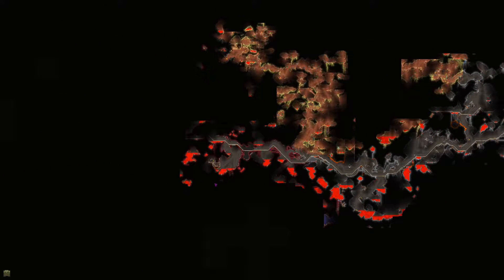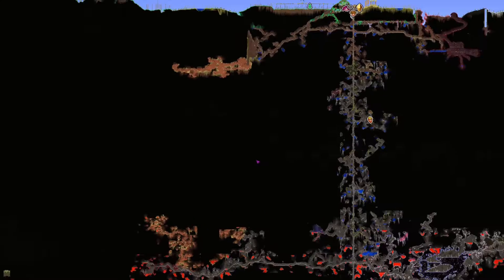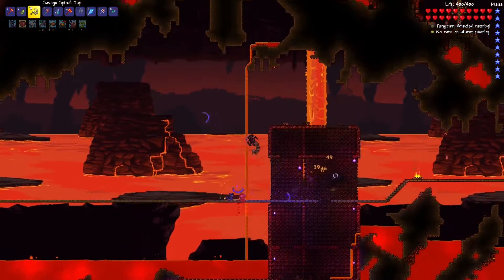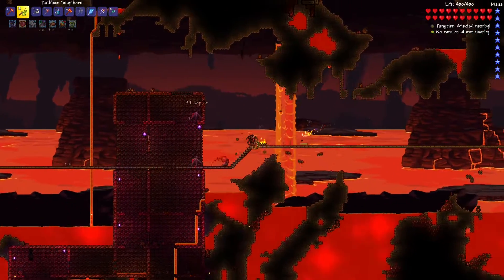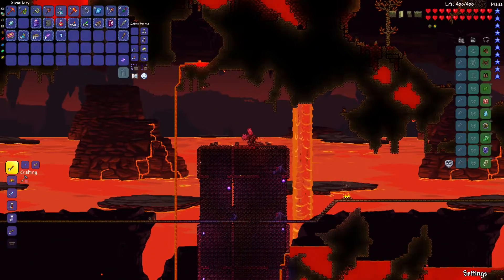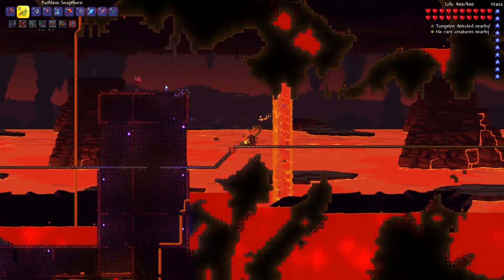It's way far over here, sort of encroaching on the underground desert. We probably should just head down to the underworld and farm some guys there. Let's take our pylon down there. As soon as we can take some guys out here we should be getting some souls — we just need eight of them for that cool whip. There's one right there, so it shouldn't take long at all. In fact, we could easily get our water candle out here and see if we can get overwhelmed with enemies.